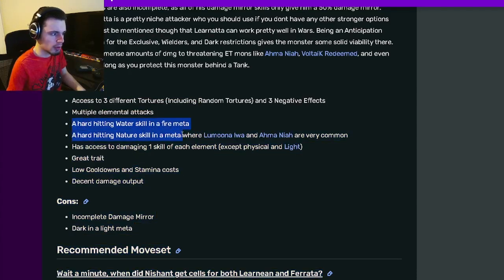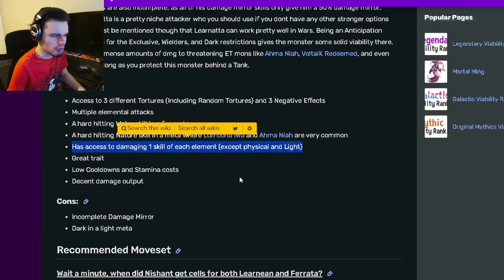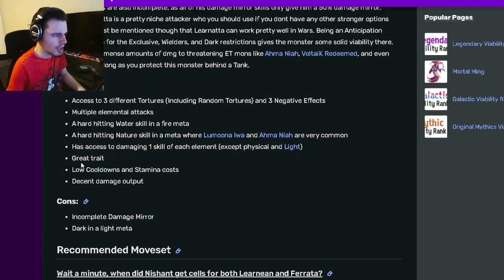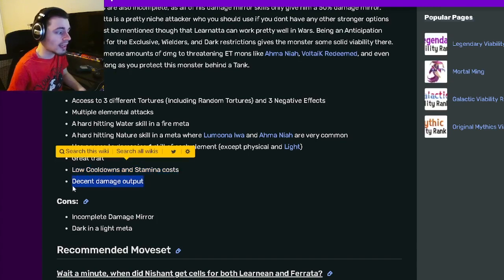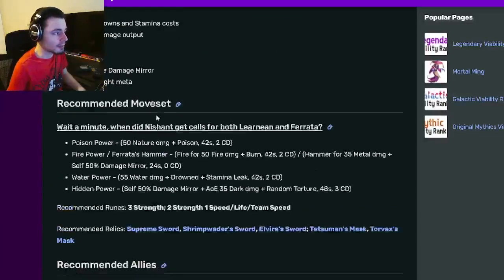He also has a hard-hitting nature skill, which is really cool — he has both of those. He also has access to damaging one skill of each element, which is really interesting. He has a great trait, low cooldowns and stamina costs, and decent damage output. His only cons are incomplete damage mirror, which doesn't really matter, and Dark and Light meadow, which also doesn't really matter.